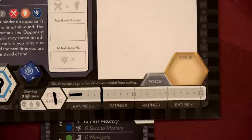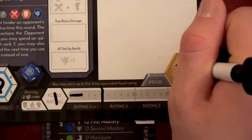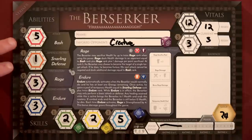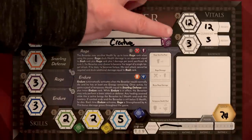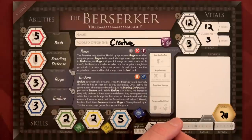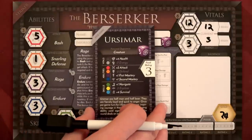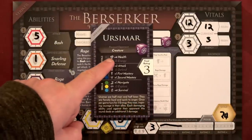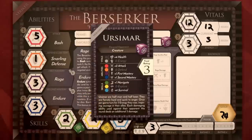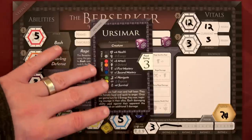Since we're playing a one to two player game, we start off with 24 gold, which is nice. We'll do the same thing for our Ursimar Berserker. Bash will do five points of damage, we got 12 health, not a lot of energy. And look at our survival — five out of 10, meaning essentially half the time we're not going to have to eat food, which is great. Our food rating is three, so we'll start with six food, but each round we're going to have to eat more food. You can see adding the plus four, plus two to the attack, plus one to each of our masteries, only plus one to the navigate, which is why it's two, but then plus four to survival.